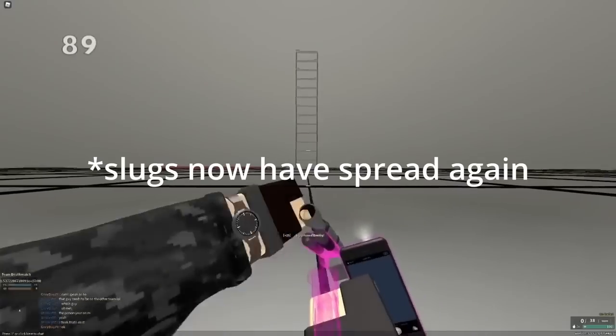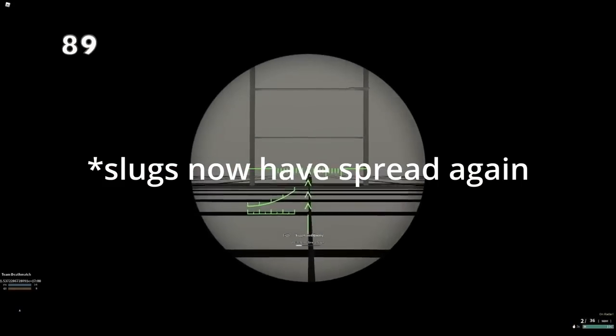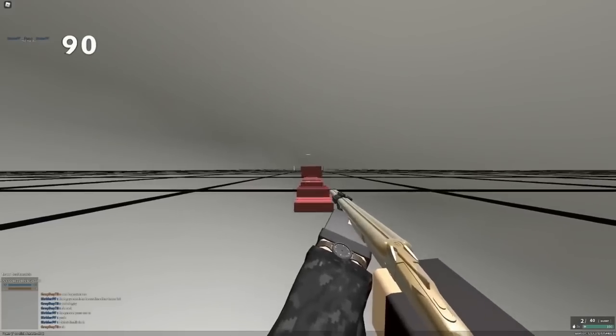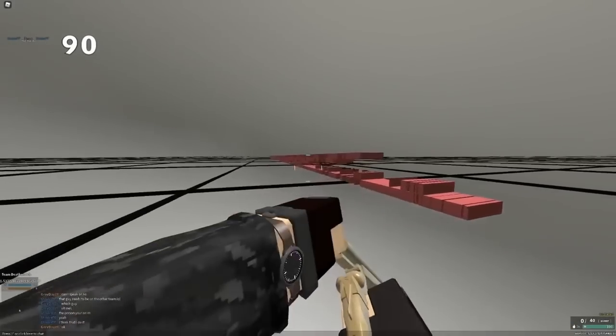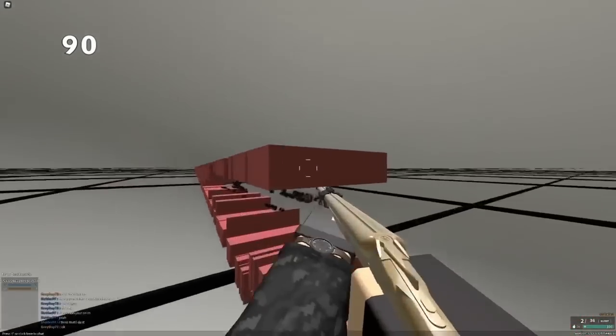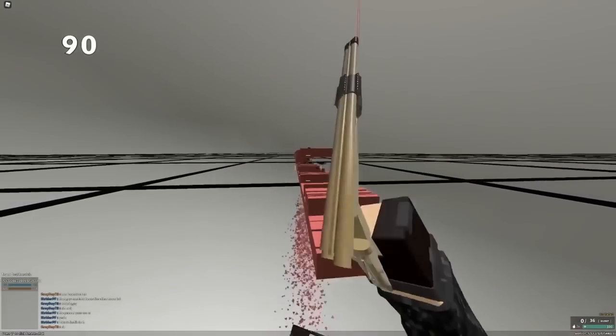Slugs are perfectly accurate, so using them on a gun like the Stevens DB can actually be very good. Flechette isn't actually as good as it used to be. I wouldn't even use it now. Instead of giving you 3 studs of pen, it gives you 1.5 studs of pen, and it lowers your damage by a lot and doesn't really change your damage ranges anymore.